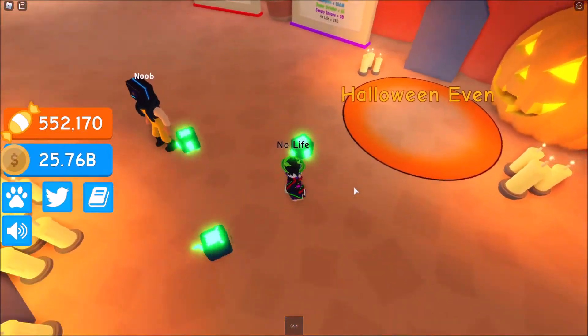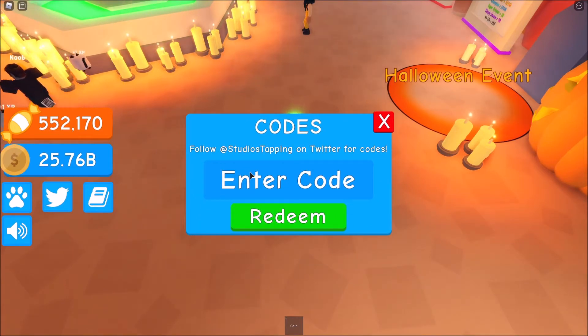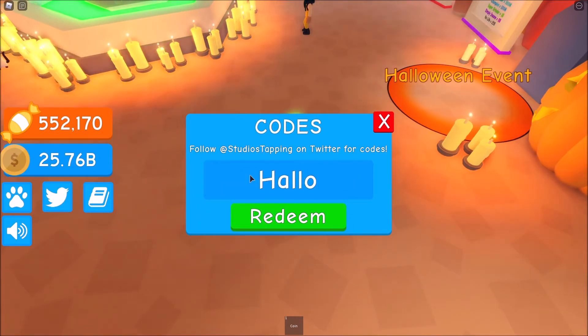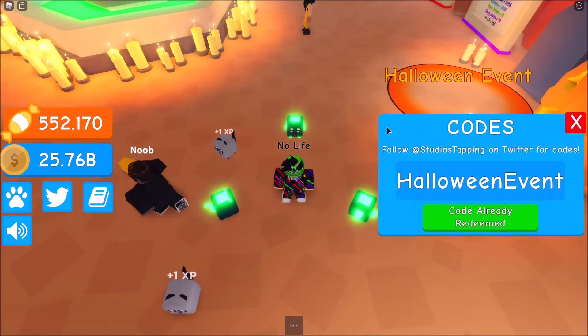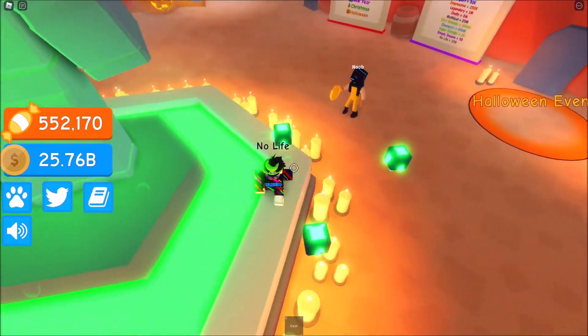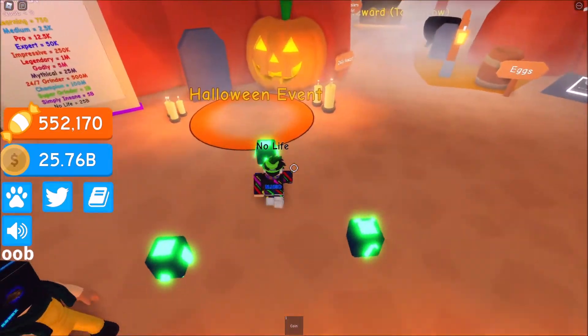There's actually a code in this update, so I'm just gonna show you guys the code first. The code is 'Halloweenevent' — no space — just like this. I think this will only work in update 11, but I don't know.